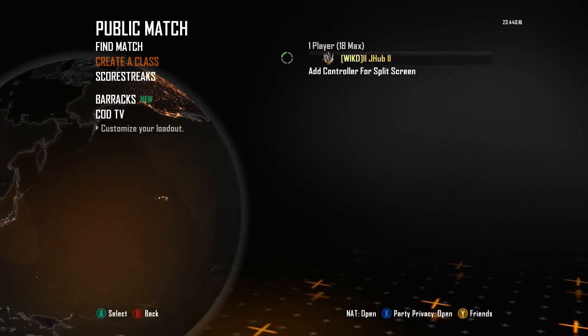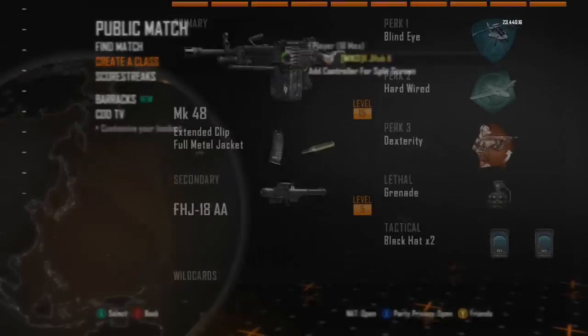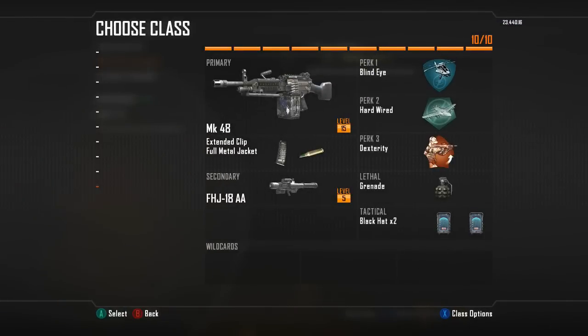So I wanted to show you my anti-aircraft class, which I think is one of the best I've ever used because it takes advantage of all the things in the game. You want to start out with the Mach 48 with Extended Mag and Full Metal Jacket. Full Metal Jacket will help you take down killstreaks a little bit faster than they normally would.